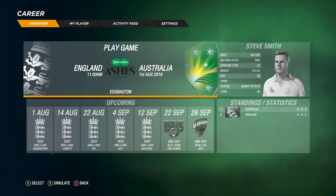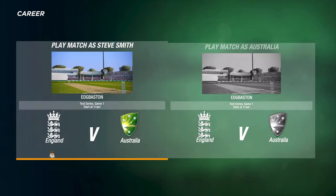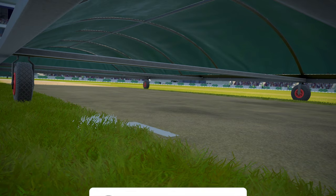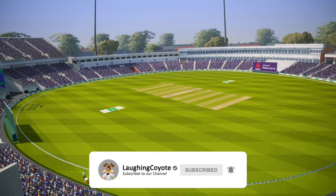This video is a bit choppy, a bit weird — you'll see what I'm talking about in a bit. So therefore I'm only going to upload a really short video showing only the important moments in the game. Aussies arrive at Edge Bastion for Ashes opener. We will return to normal length videos after this one though, as you can tell.